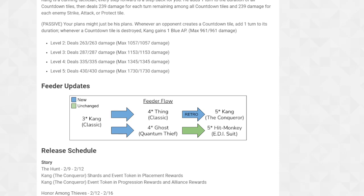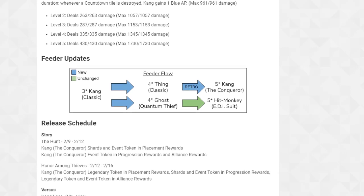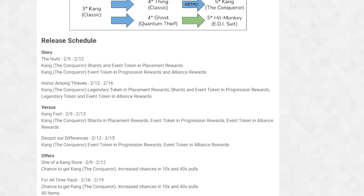Feeder updates: new blue Kang Classic feeds four-star The Thing Classic. Four-star Ghost Quantum Thief makes sense - they feed five-star Kang the Conqueror. Ghost also feeds Hit Monkey, which is unchanged.